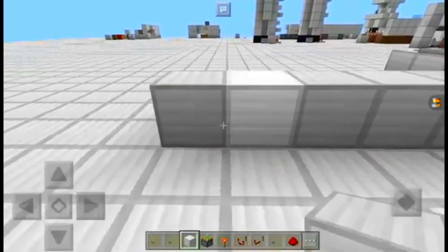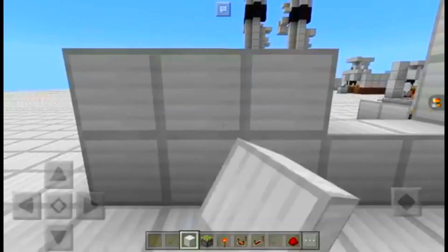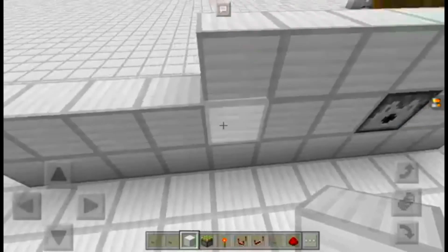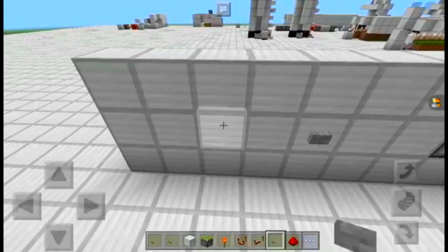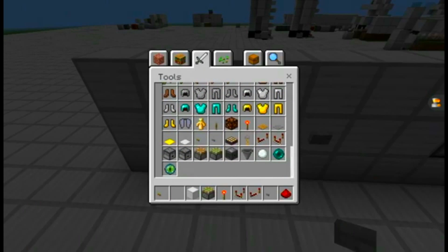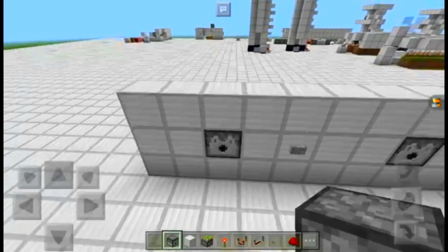Just go like that — five across and three high. This one is going to be a double pulser. Remember, just switch out the button if you want. We're going to put that there. Next, you're going to need a dispenser right there. Place the dispenser here — not there, here.